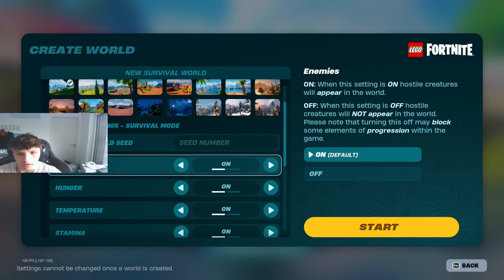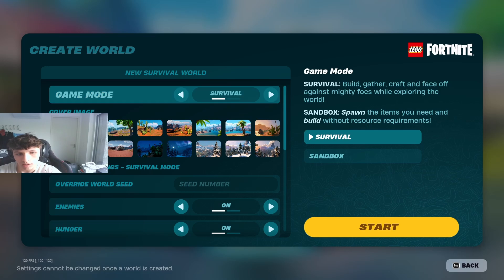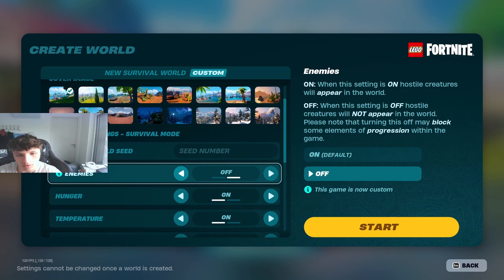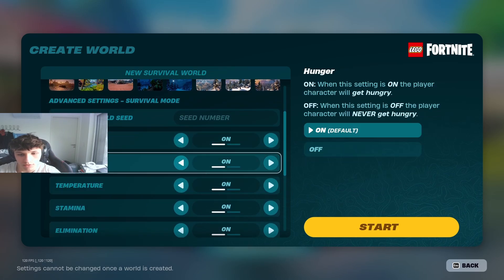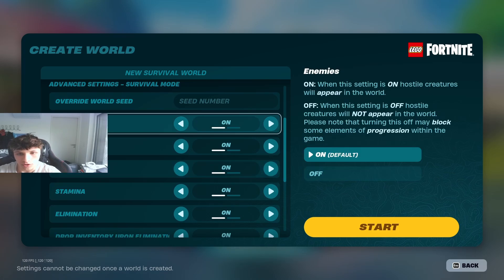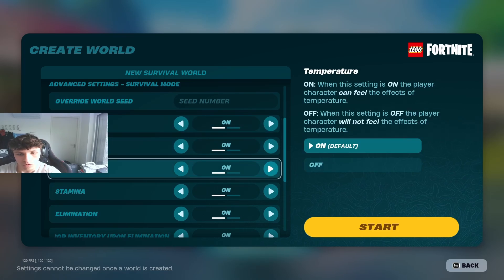Here you can choose if you want to have enemies on or off in your survival world, so you can actually customize your survival world. It doesn't have to be super hard. You can turn enemies off, for example. You can also turn your hunger off, turn temperature off, so you don't die as easily. Or you can just select single options and turn those off so it's not too hard.